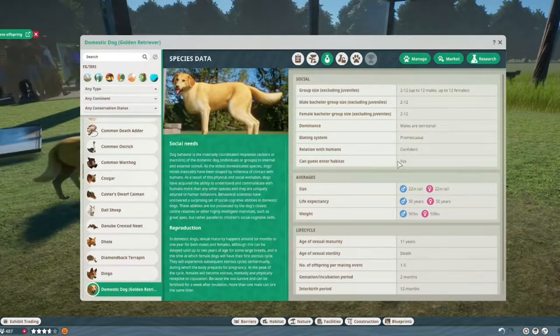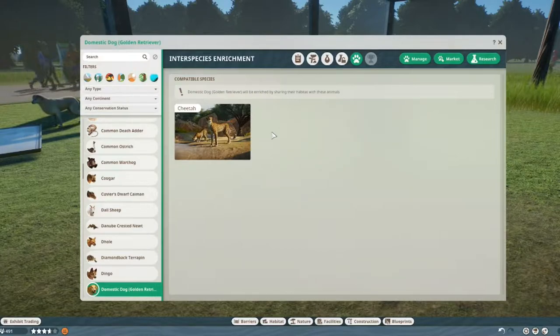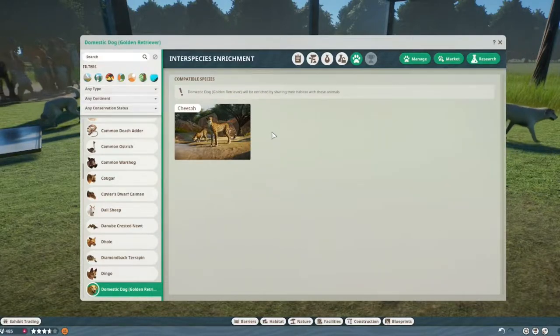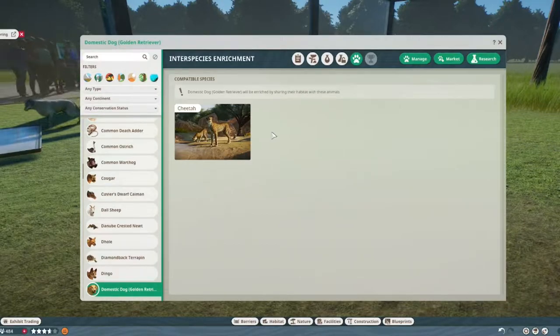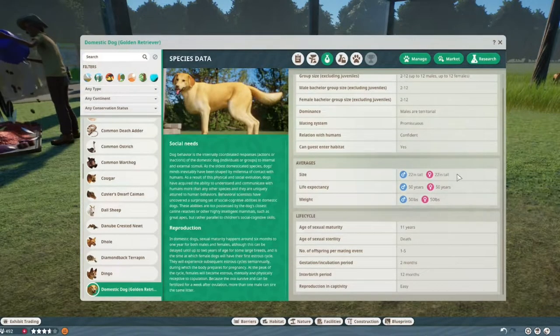When you go to interspecies enrichment, they have enrichment with the cheetah, and that's actually accurate because a lot of cheetahs in zoos live with Golden Retrievers or other dogs. If a cheetah cub's mother dies or anything like that, you can actually get a female dog to nurse the kittens — they can grow up on the dog's milk. But if you have dogs with the cheetahs, then guests wouldn't be able to enter the habitat, of course.